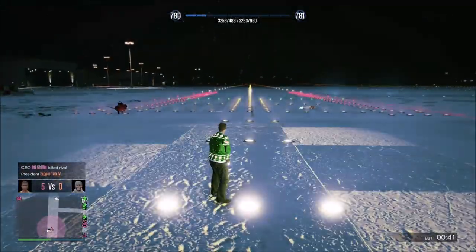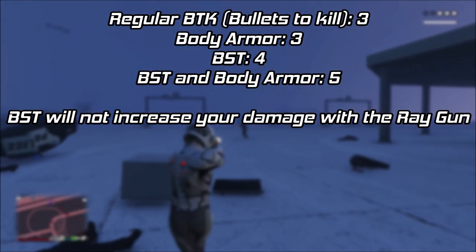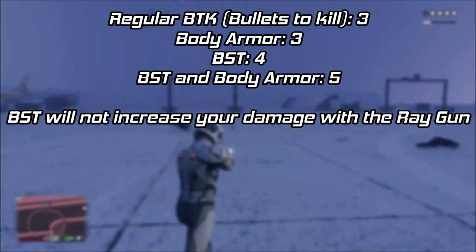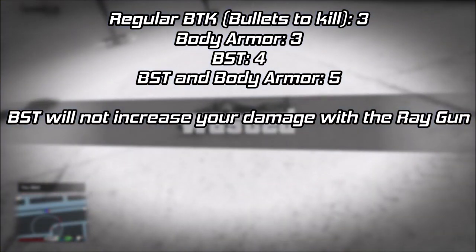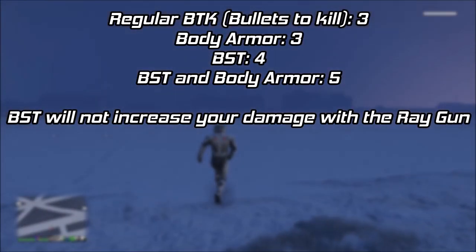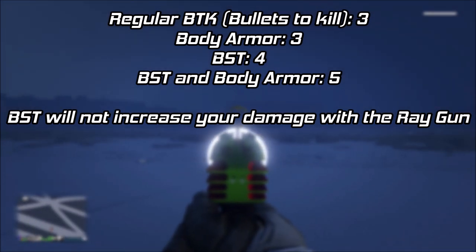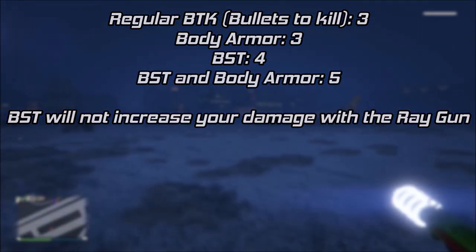I know that was a lot of information, so I put it all into this chart to summarize it. The regular BTK, or bullets to kill, is going to be 3. If you use body armor, it's still going to be 3. If you use BST, it's going to take 4. And if you use body armor and BST, it's going to be 5. BST does not increase the Raygun damage. Headshots do not increase its damage either, and it does not have a damage drop-off range, so those numbers are always going to be correct at any range given that criteria.